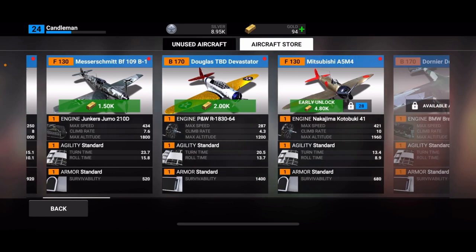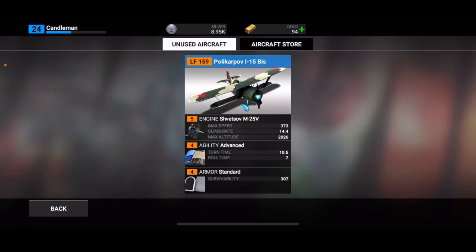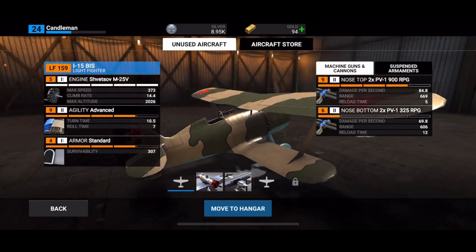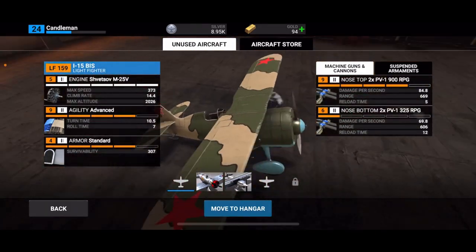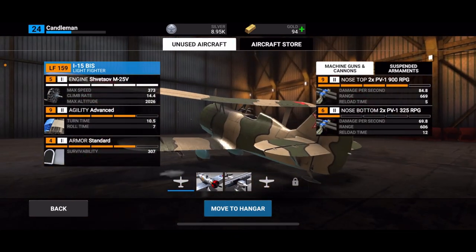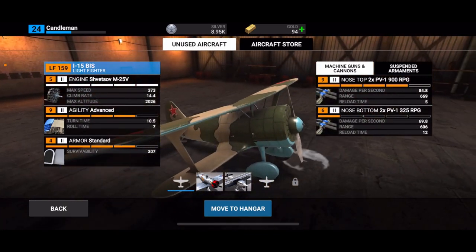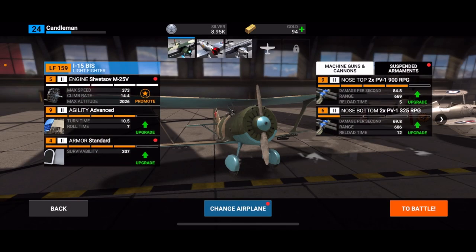What do I do — buy another plane? There's unused aircraft here. It says 'move to hangar' — right, okay. I think this is the one I had before. Yeah, so this is the aircraft I bought previously and I lost it when I bought the new one. It says 'move to hangar' so let's move it to the hangar and see what happens.